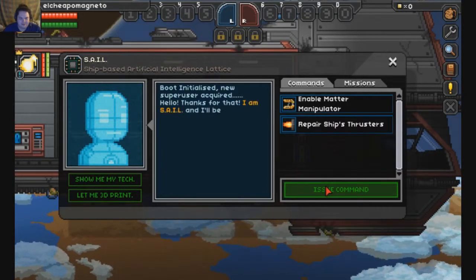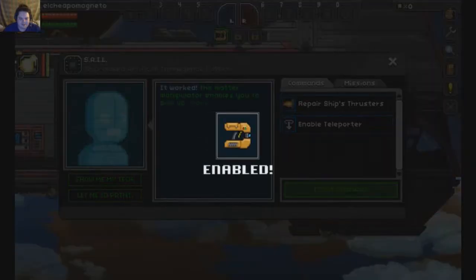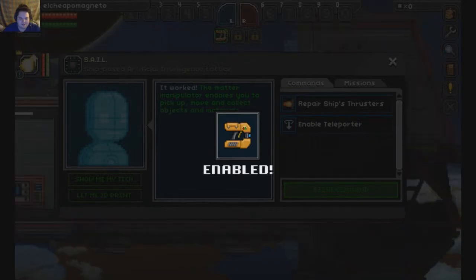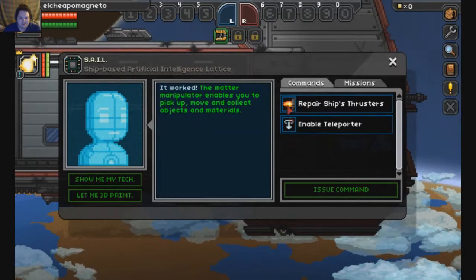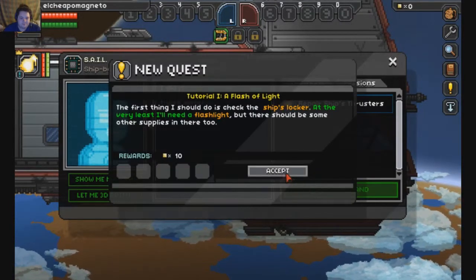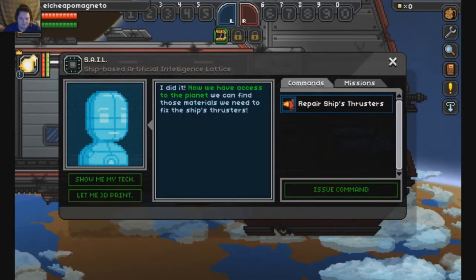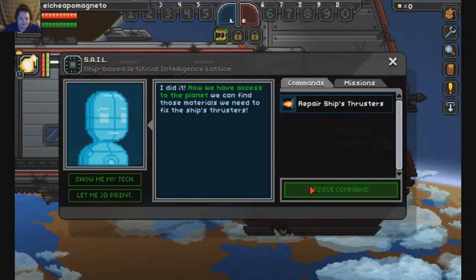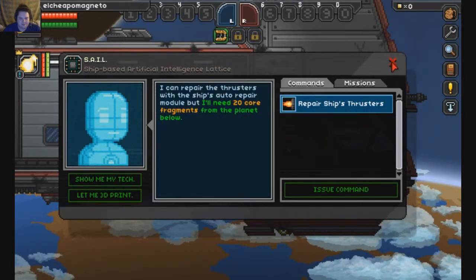There we go. I am Sail. Enable Matter Manipulator. Enable Teleporter. I need a flashlight to do Repair Ship's Thrusters. I need 20 core fragments from the planet below.